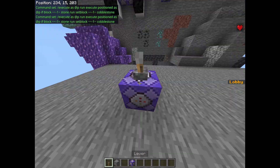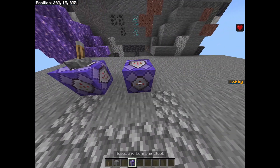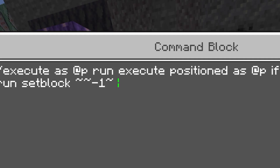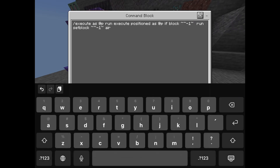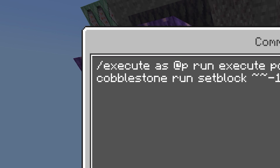Add a lever on top of the command block and place another command block on repeat next to it. In the second command block, copy and paste the exact same command, but replace the last set of question marks with the word air, and replace the first set of question marks with the last block you wrote in the previous command block. For me, it is cobblestone.